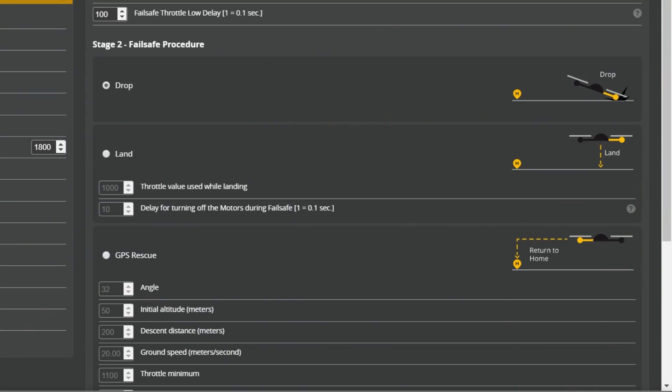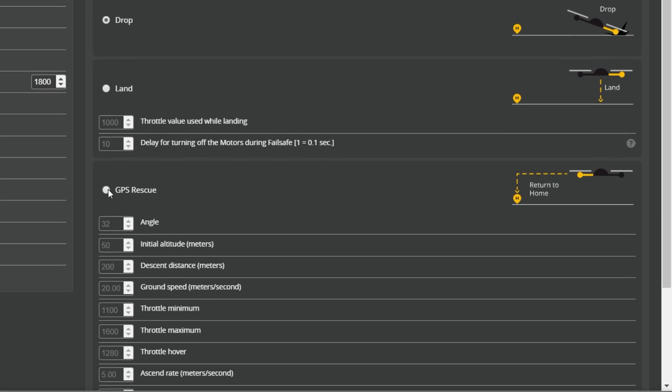The first thing you might consider doing is changing your failsafe setting from the default of drop to GPS rescue. What that'll do is when failsafe happens, your quadcopter will attempt to fly home. But be careful — depending on where you're flying, you may not want that. If you're flying out in the open like a long-distance cruiser, GPS rescue makes a lot of sense. But if you're flying in a parking garage, underneath tree cover, or doing typical freestyle bando-bashing stuff, GPS rescue is not what you want.